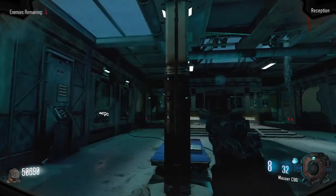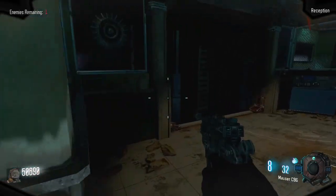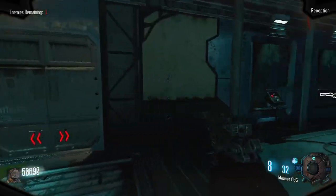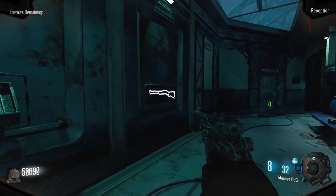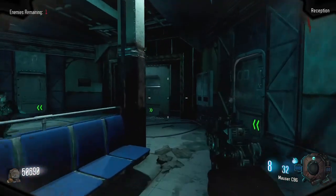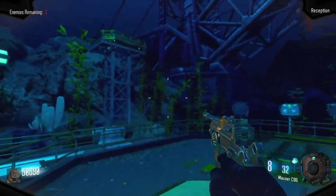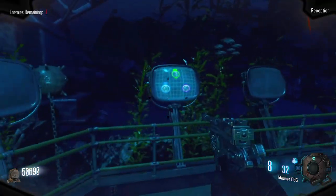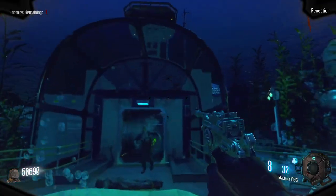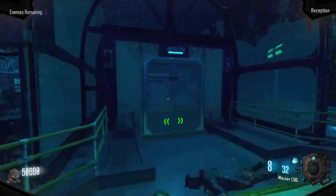Starting in the spawn room is the reception area, and in the center is a mystery box location. Going behind the desk is where Quick Revive will be, and on opposite sides of the room is the Olympia and M14 wall buys. Going outside in the ocean part is a jump pad and your set of challenges that will give you rewards — I will go through them later on in the video. Above the door is one of the three teddy bears for the easter egg song, called Lost It All by Avenged Sevenfold.